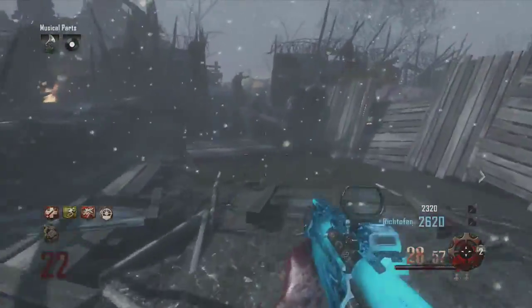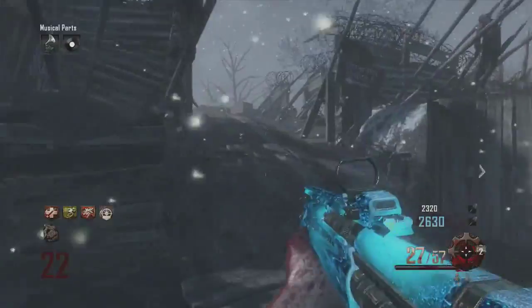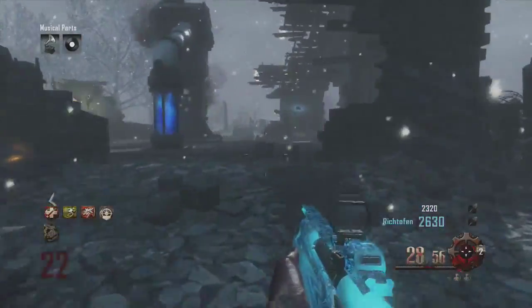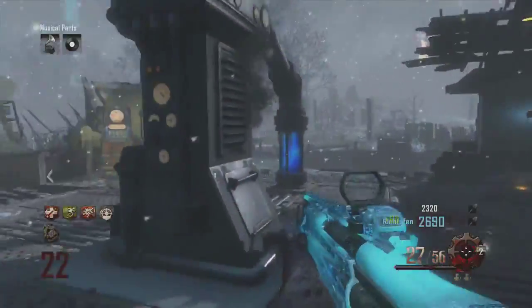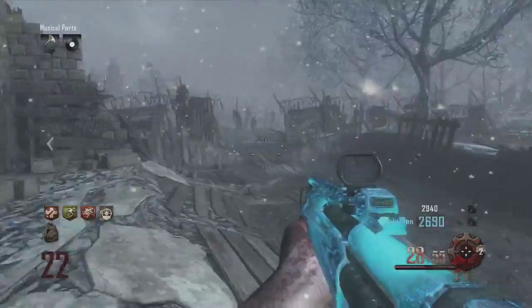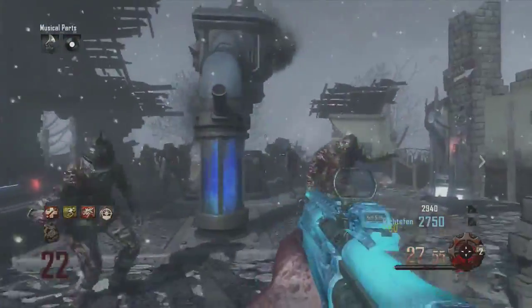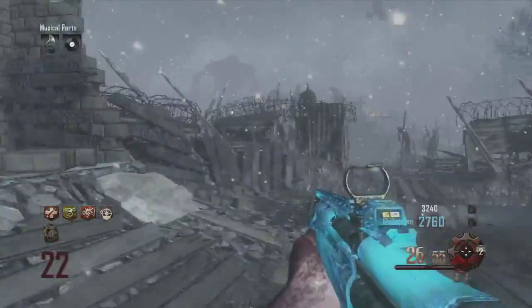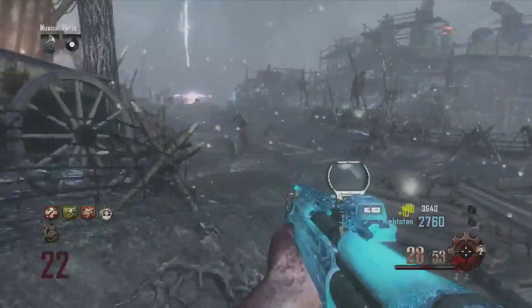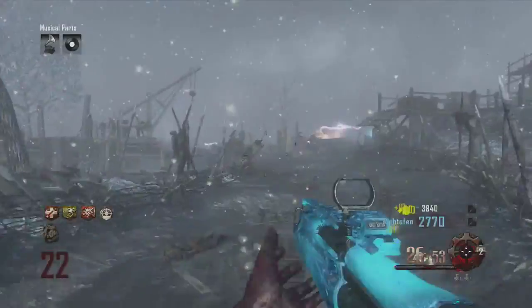Now this gun is an absolute beast. As you can see we are on round 22 and this gun is still one shot kill. It's an absolute beast and when you get really close they just explode into this mist. All you gotta do is aim down sight, fire when you're really close and then they just basically implode in themselves and blow up, which is absolutely amazing. This gun is just insane.